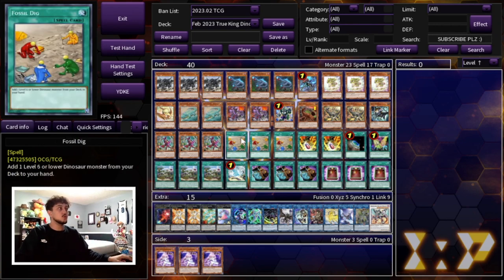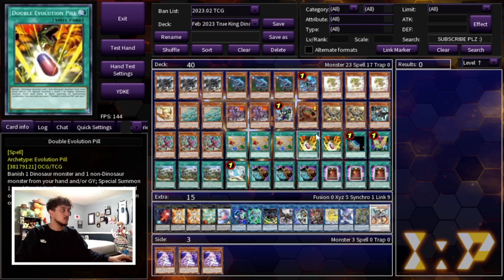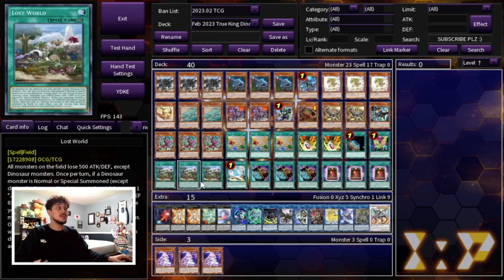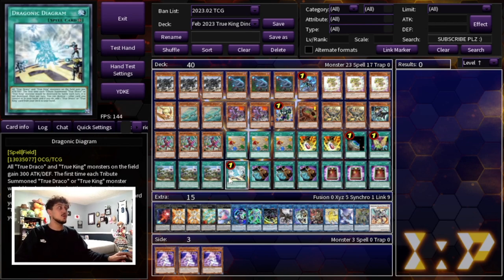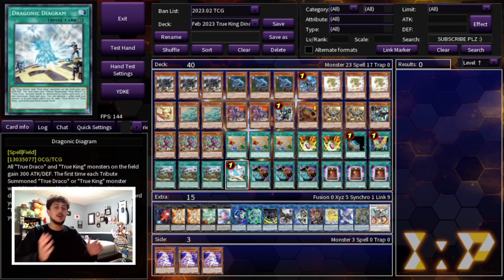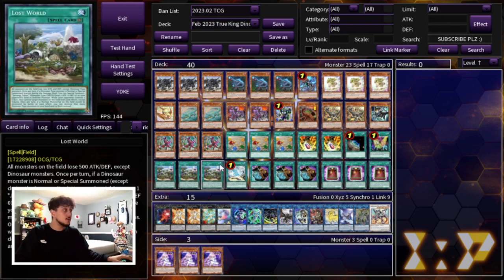Of course we're playing three Fossil Dig, two Double Evolution Pill, one Terraforming, and one Set Rotation. We included Set Rotation back because we're playing three Lost World as well as the Diagram. Diagram of course synergizes with this deck because you destroy a baby and get to combo off — Diagram plus Baby is another two-card combo, which is really nice.